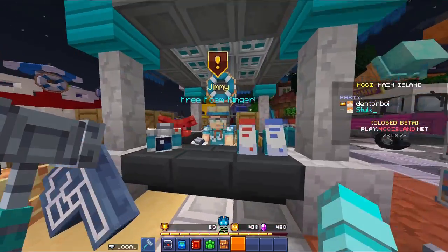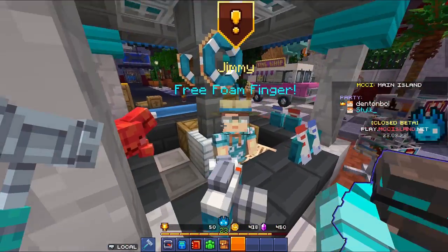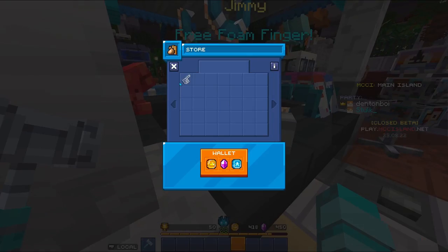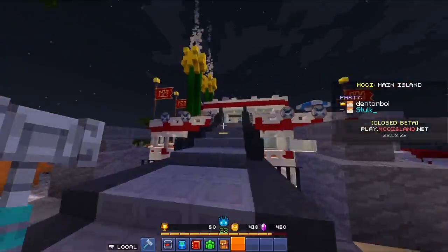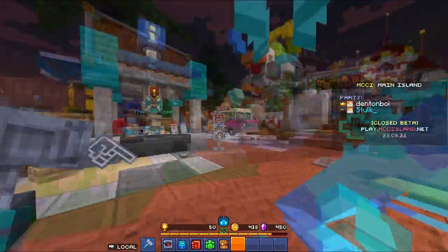Hidden vendor number one is named Jimmy, and he gives you a free foam finger which you can get by just joining the game. You can visit him and he gives you that.